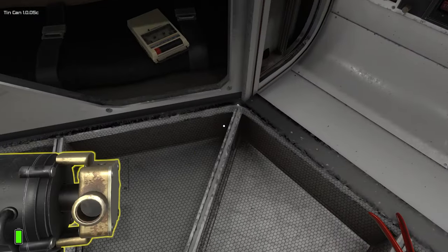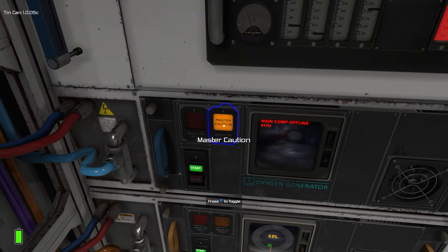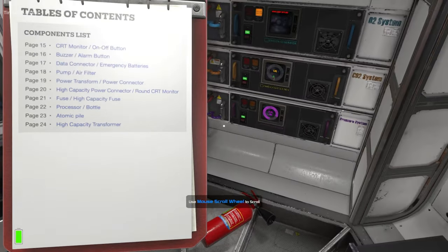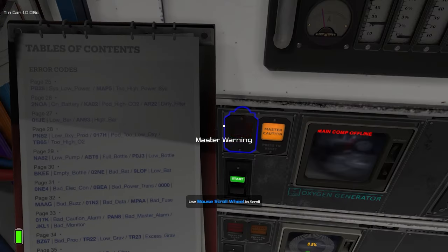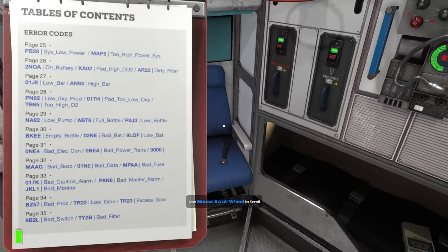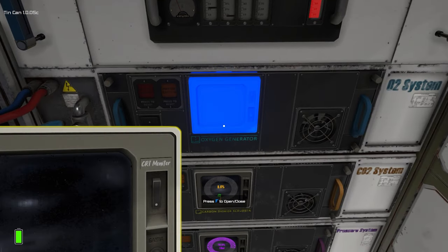Pump broke. Okay — 8, 1, 7, 8. Oh shit. Log — oh, 1, 7, 8. Something, something, something. What? Oh, it's fixed now. Okay, never mind. I'm interested in what it was, though. Error codes. Oh, 1, 7, 8 — pod oxygen too low. Okay, but we fixed that. Big brain, big brain, big brain. We're fine. Things are good, things are great.